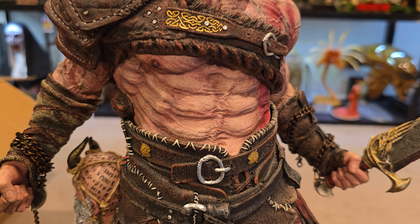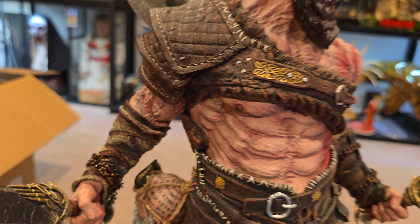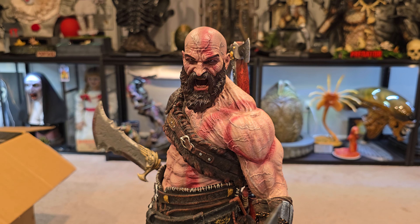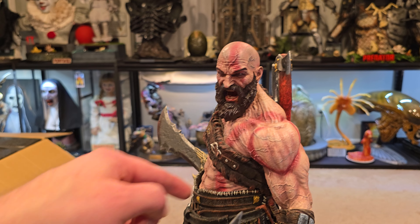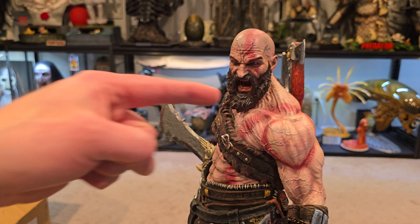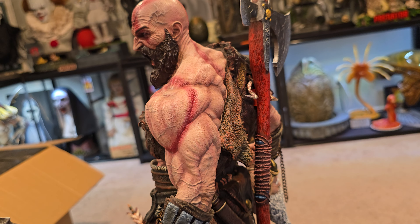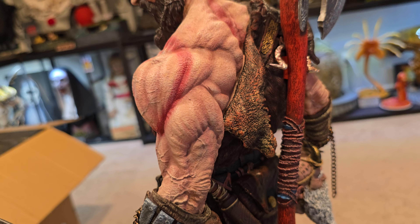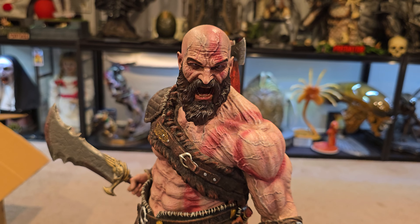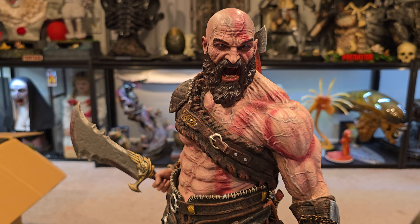He is super ripped — skin texture, you can see the scar, his nipple, shredded arms. This is definitely a rage pose. The way they did the red tattoo is different than the Prime 1 — Prime 1 has fine lines, where this one is not quite as fine. It's a mixture of gray ash with red, and then lots of veins in his forehead, shoulders, and bicep.